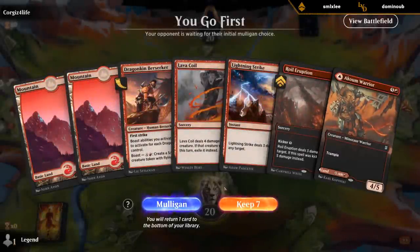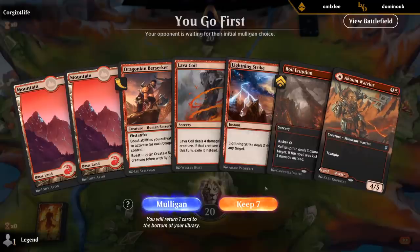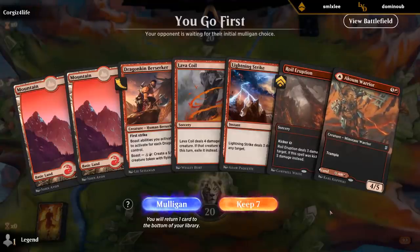On the play — this hand's kind of all in on Berserker surviving, and then we've got a lot of ways to clear a path for it. I don't love it, but it's also not bad enough to mulligan I don't think.